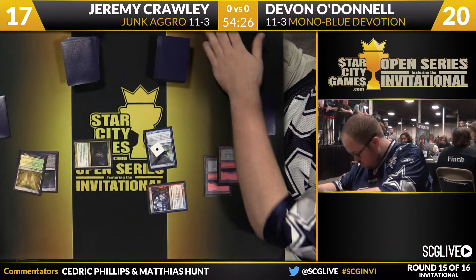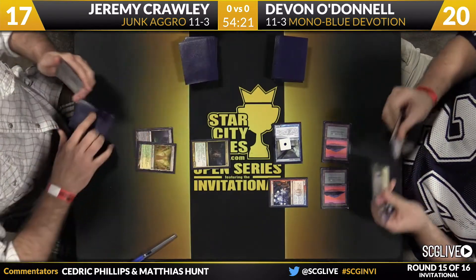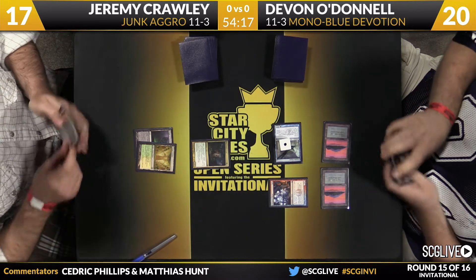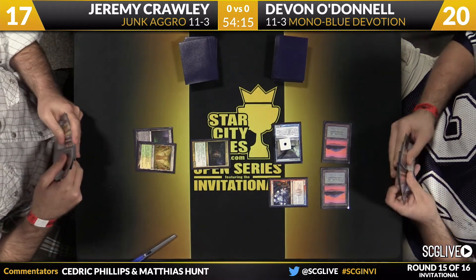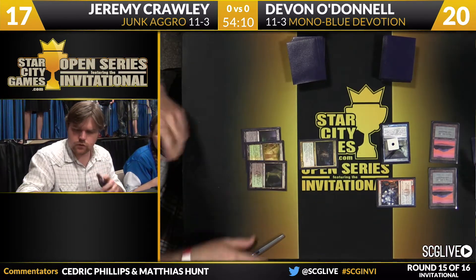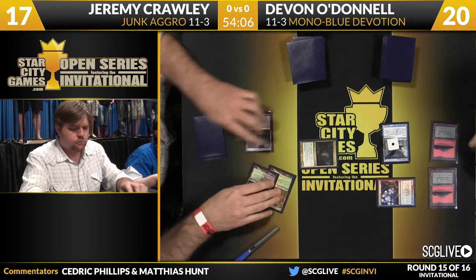Evolve the Cloudfin Raptor — in for one comes O'Donnell. He does a nice job of fading the Tidebinder Mage. I mean, it can be a disaster. I'm in complete agreement. This is the kind of deck that Mono Blue Devotion beats up on. If you're casting a lot of creatures and not too many kill spells and just kind of playing good stuff, Blue can run right through you.